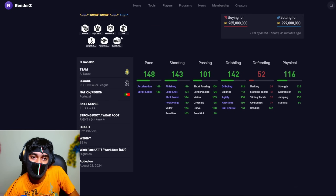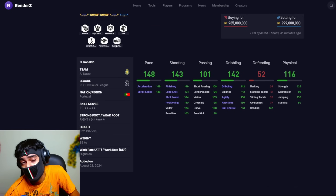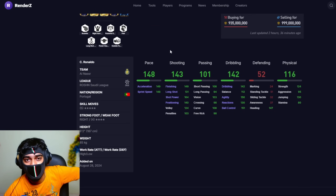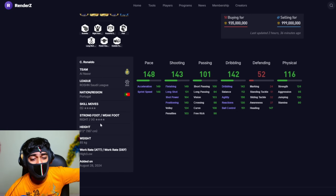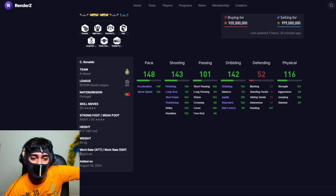The last player is Cristiano Ronaldo. He has power header, flair, long shot taker, and powerful driven free kick — probably the best version of Ronaldo in FC Mobile so far. Five-star skill moves, though still disappointed with the four-star weak foot. High attacking work rate, low defending work rate — he is outstanding. Those are the best 18 players of the Retro Stars event. Let me know in the comments which player you're trying to buy!